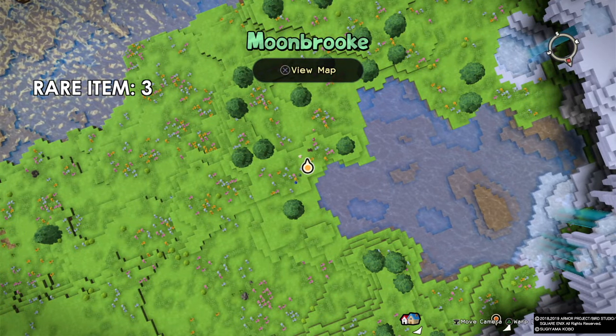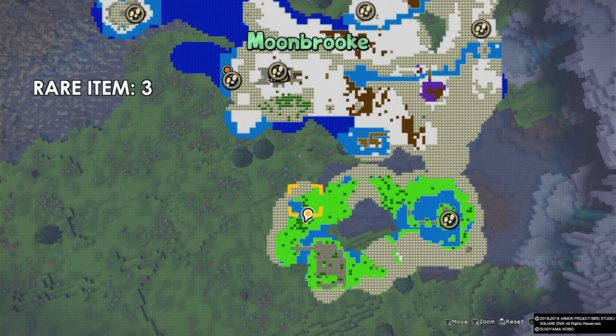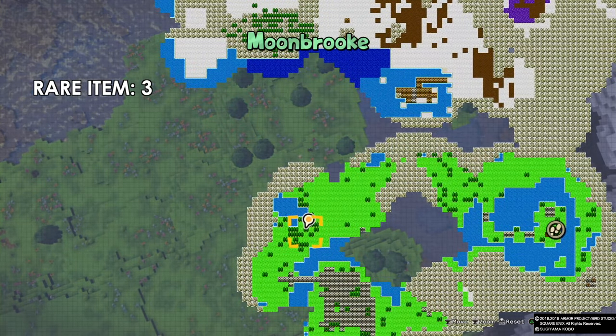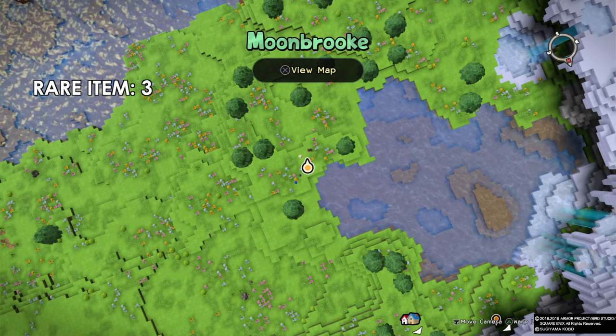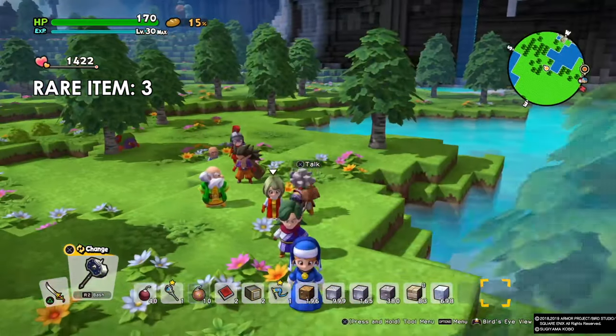Item number three is actually three items altogether — it's a warm sofa. We're in the southwest near the lake. There's a big lake here and I'm facing the castle.